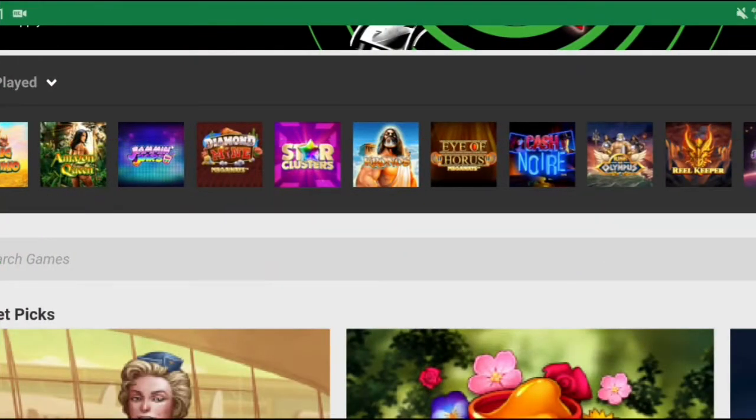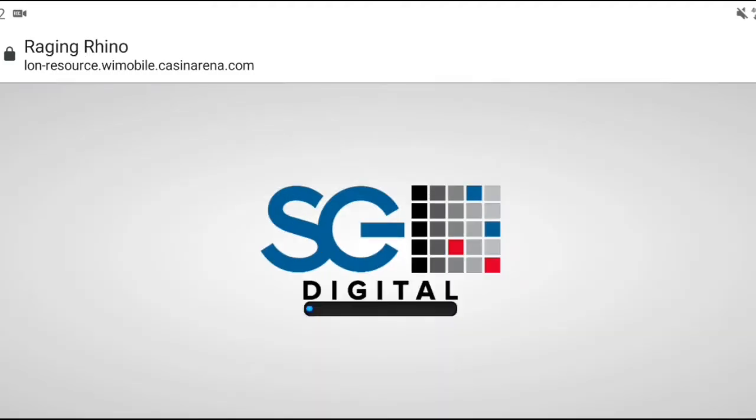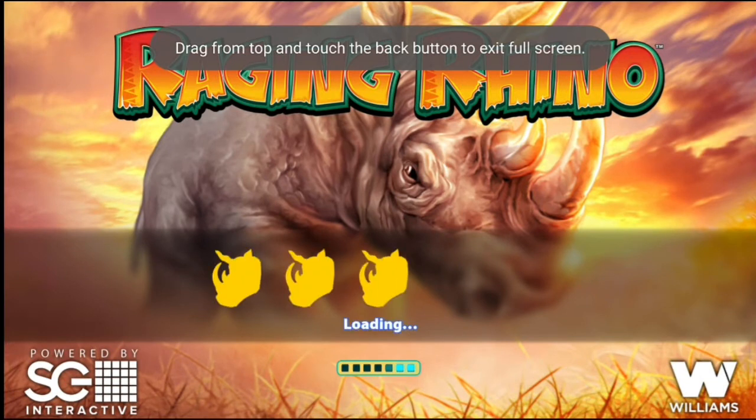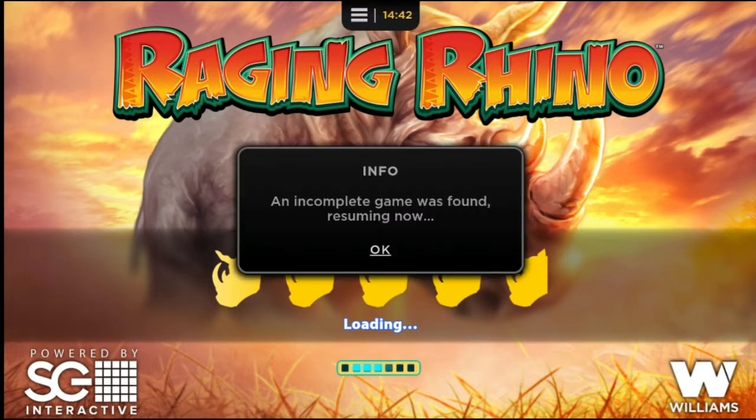Hi everybody. For old time's sake, I just started dabbling on Raging Rhino with £100 at just 40 pence stakes today. Many, many months since I've played it, with all the four multiplier hits. And this very nice hit comes on the bonus. And it doesn't take four multipliers — it takes one multiplier. And this is how Rhino plays monster wins with one multiplier, as you all know already.